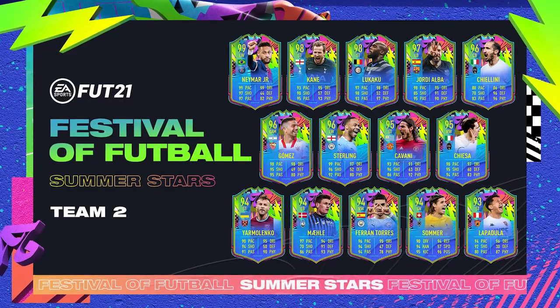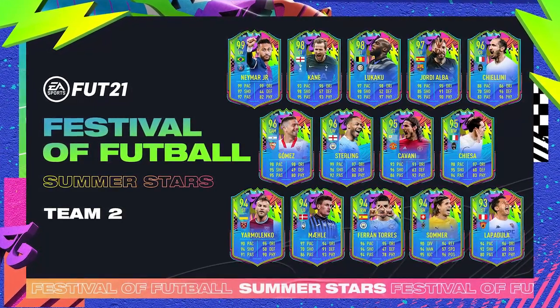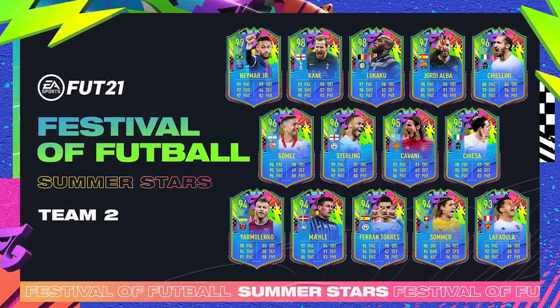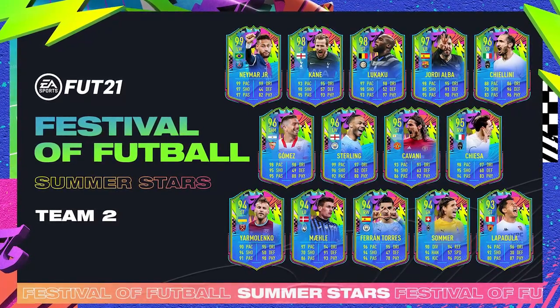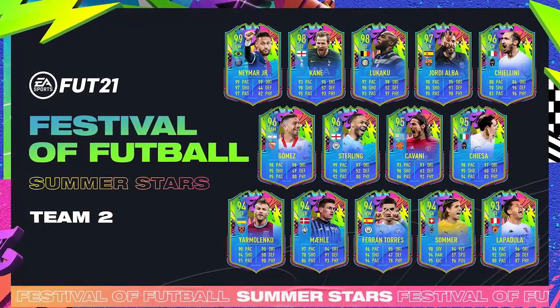Today we are back with a brand new video and as you can tell by the title, Summerstar's Team 2. I honestly thought Summerstar's Team 1 couldn't be topped but this is definitely going to be close. So let me go ahead and check the team on screen. We have got a 99 Neymar, a 98 Harry Kane 4-star 4-star, 98 Lukaku with 4-star 4-star as well. Jordi Alba 97 rated, a 96 Chiellini with 88 pace, a Gomez 96 rating, Sterling 5-star 5-star 96, Cavani 95 with 4-star 4-star. Chiesa's got a 5-star skill upgrade. We've got then a Yarmolenko, a Mailer, a Ferran Torres, Summer and Lapadula. Genuinely, some of these cards are ridiculous.